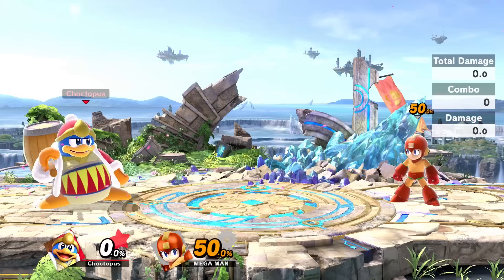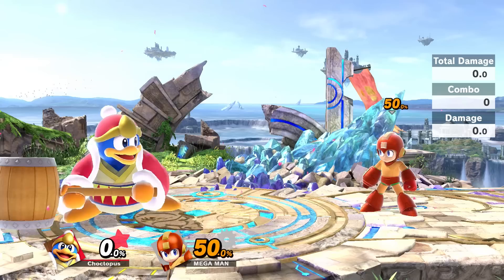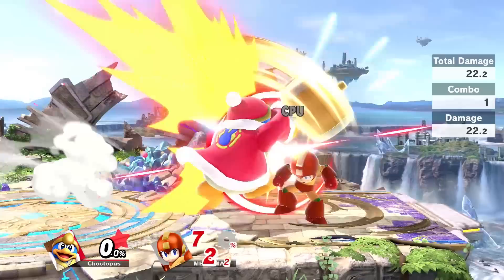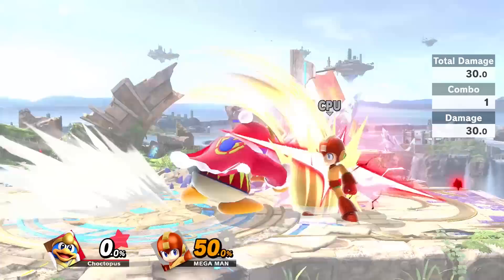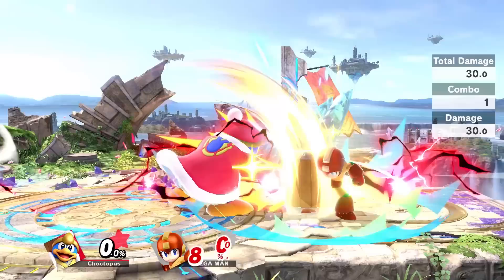Dedede's smashes are brutal, but particularly his forward smash. It's slow, but it packs a punch. You want to make sure you're not hitting with the hilt of the hammer. It does have a sweet spot — if you're on top of your enemy at 50%, it won't kill. If you're too far, it won't kill either, so you want to make sure that mallet is coming crashing down right on top of your opponent for the kill. His forward smash is the most powerful of the three smashes.